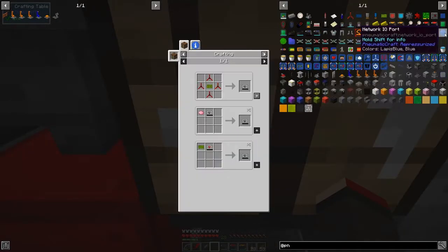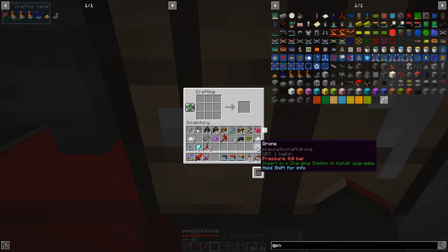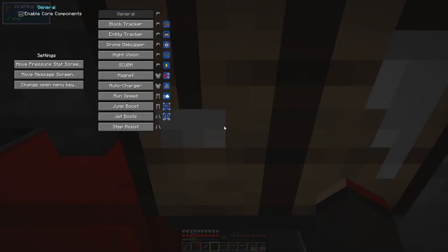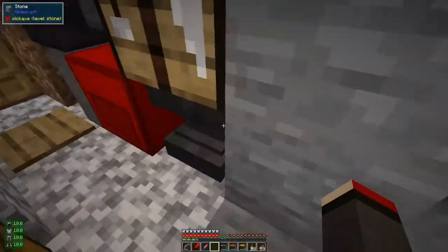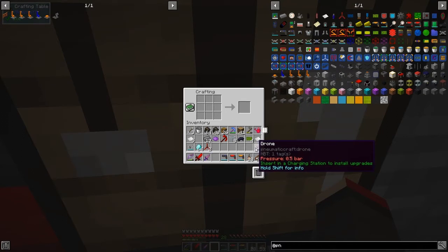A drone is simply four turbines with one printed circuit board — we've done that before. This drone has zero pressure right now, but watch it increase. It's increasing slowly because of my armor; if we go to my armor, auto-charging is enabled. If I turn that off, it stops charging things in my inventory. With the aerial interface it makes no difference, and the more charging modules I have, the faster pressure will increase.